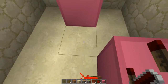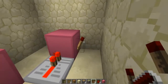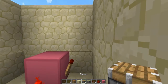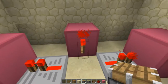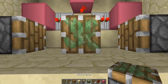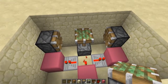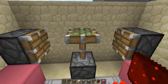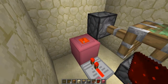From this redstone torch, we want to take the signal into those blocks so that these two torches here turn off. On top of those just here, we want to stick our two pistons, and right in the middle on the far wall we want our sticky piston like this, and that should shoot straight up. Now all we need to do is pop a bit of redstone dust on one of these two here.